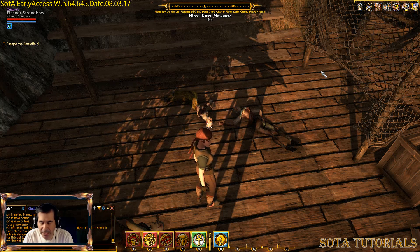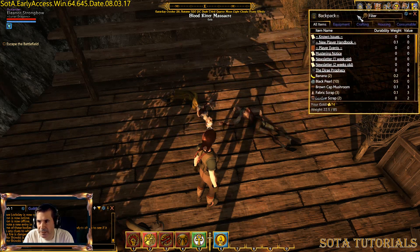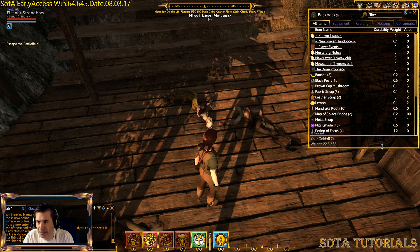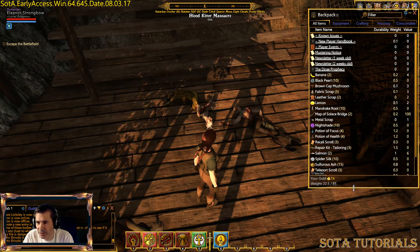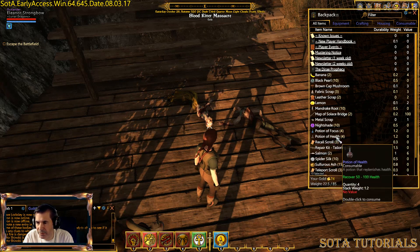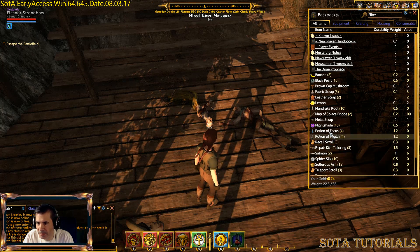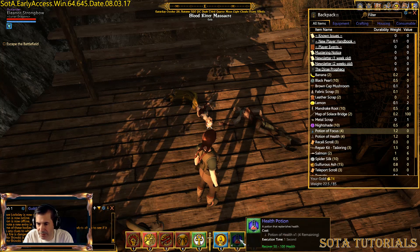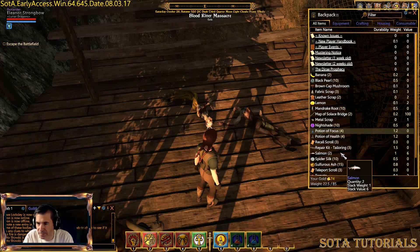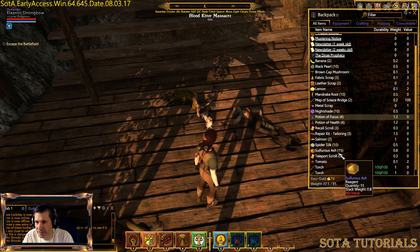So if I hit I, my inventory comes up. I've got 74 gold now and some general stuff here. They did give me some potions, so I'm going to put my potions of health and my potions of focus on the bar. This will give you back some focus, this will give you back some health.